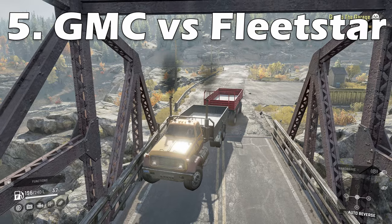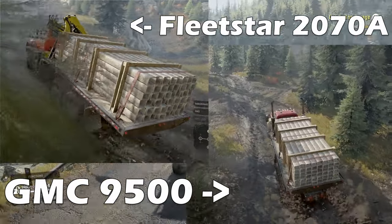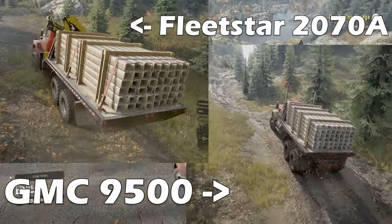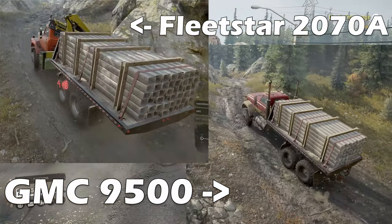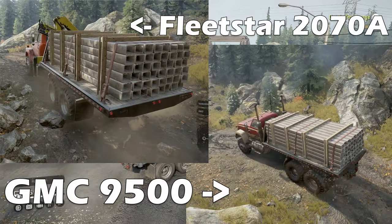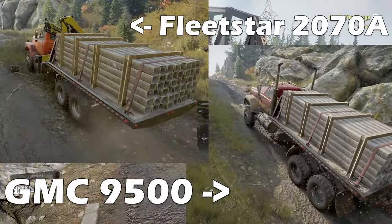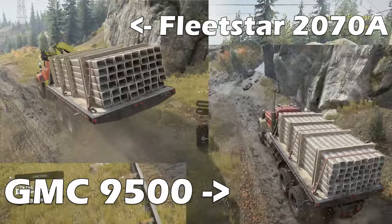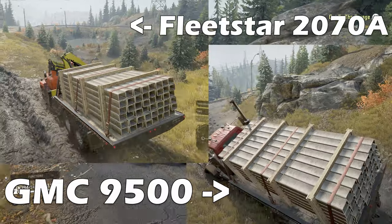Now I'm going to briefly talk through the first two trucks you have by default. The GMC 9500 is a highway class truck but don't let that put you off — when properly outfitted it can be a formidable machine. Unfortunately you won't have it at full strength until you visit Kohler Peninsula as that's where the AWD upgrade is located behind a paywall. It has good sized wheels, good ground clearance, and can equip the basic majority of add-ons you'll need to get through Michigan. The Fleetstar does have both AWD and diff lock on a toggle, but it rides a little lower — it will get you through a multitude of situations.